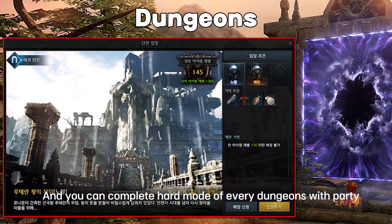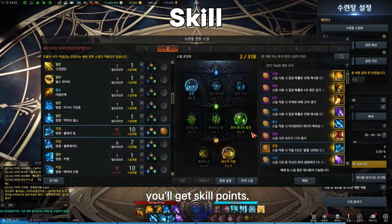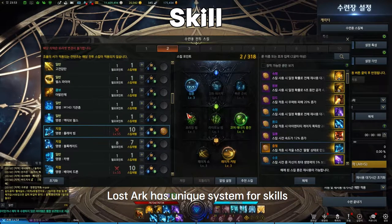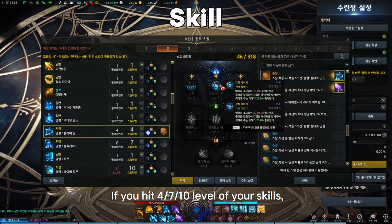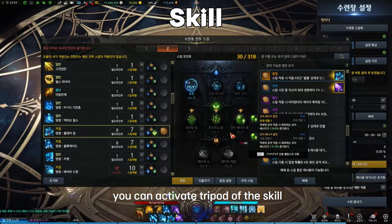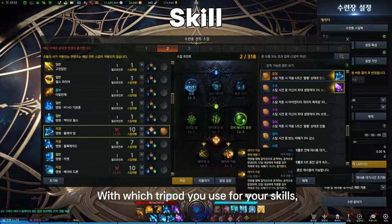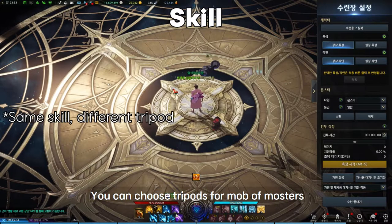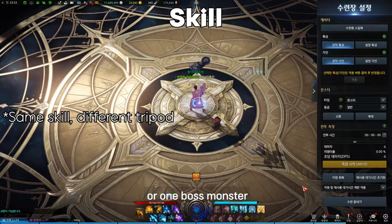Every dungeon you enter through the story is designed for solo play, but you can complete hard mode with a party. Every time you level up you get skill points. Lost Ark has a unique skill system — if you reach levels 4, 7, or 10 on a skill, you can activate tripods. Depending on which tripod you choose, your skill works very differently. You can pick tripods suited for groups of monsters or for single boss monsters.